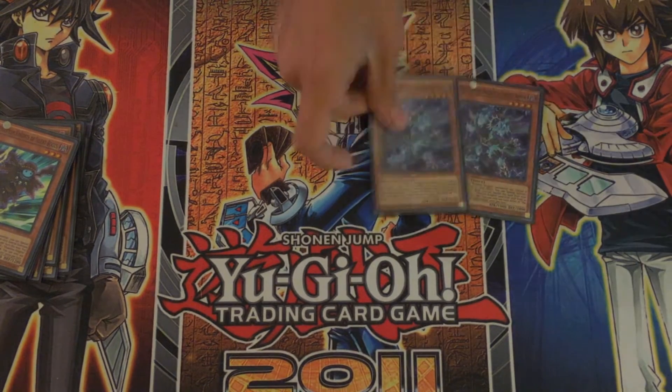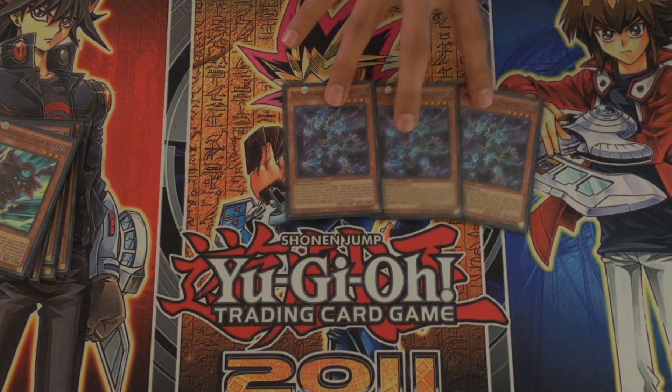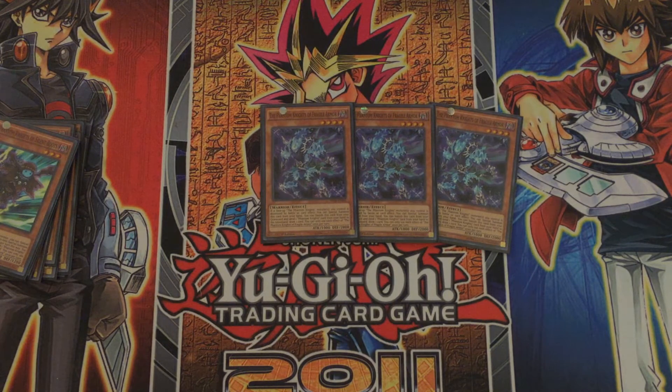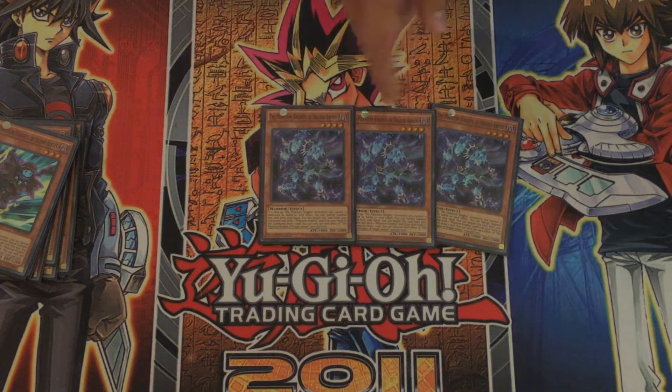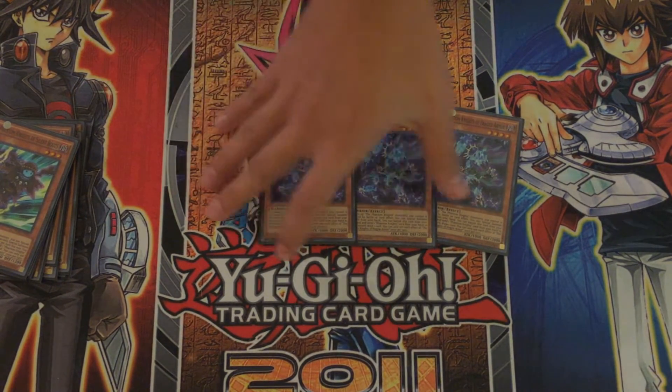Next I run three of the Phantom Knights of Fragile Armor — I thought about running two but three seems to be working so far. It lets you, if you draw something that you don't need, pitch it to the graveyard and draw a new card. It's also good because if a Phantom Knight you control gets destroyed, you can special summon it from your hand. So say if Breaksword gets destroyed, you'll get three level 4s out rather than just two, and that can go into some really good rank 4s.